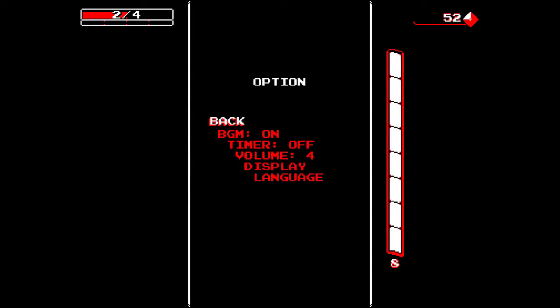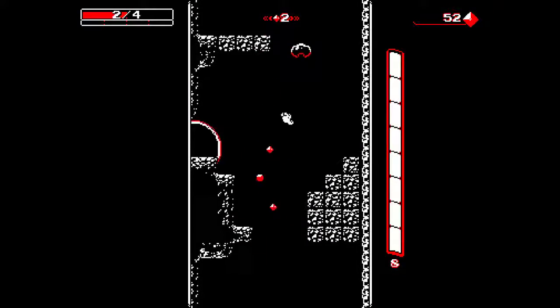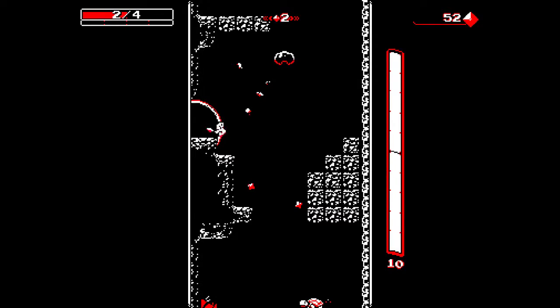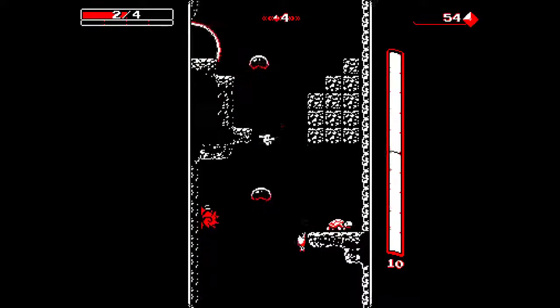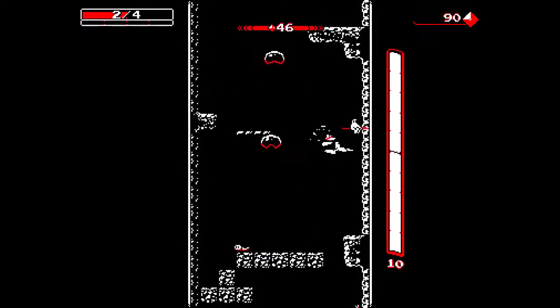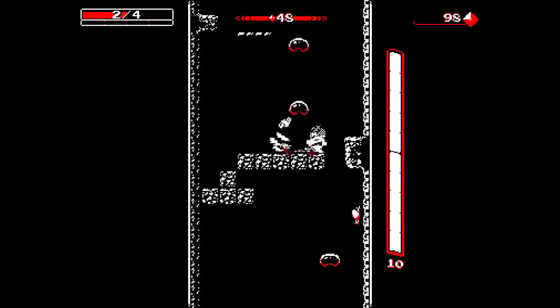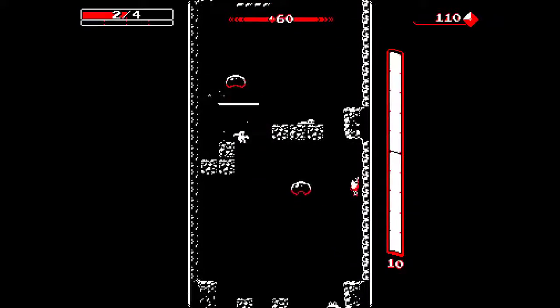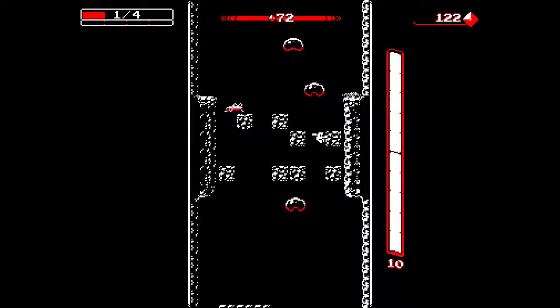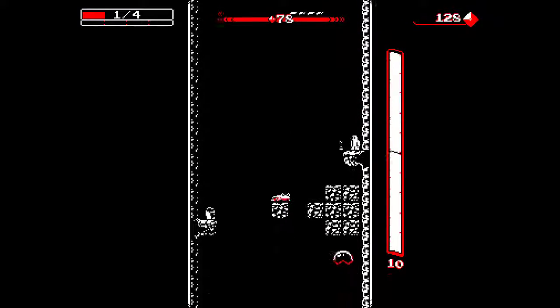I'll go into the options and turn it down just one point. Sorry for the interruption guys, but yeah - you shoot things out of your feet. Some things need to be shot to die, other things need to be jumped on to die. Some things can be shot or jumped on. I think it's the purely red ones which have to be shot, the purely white ones that have to be jumped on, and the ones in between that can be jumped or shot.